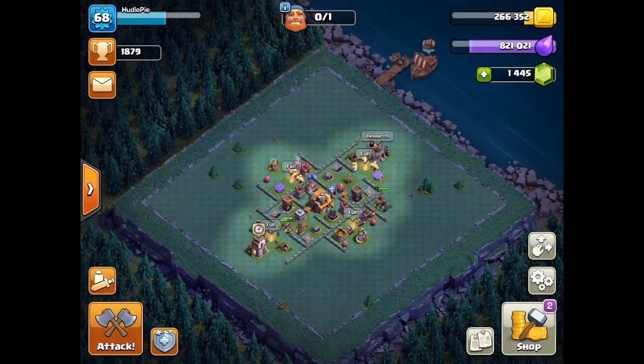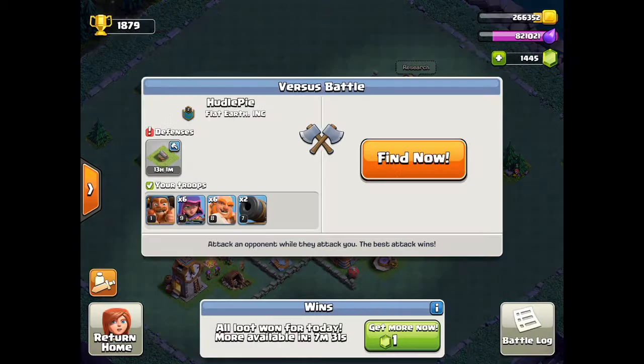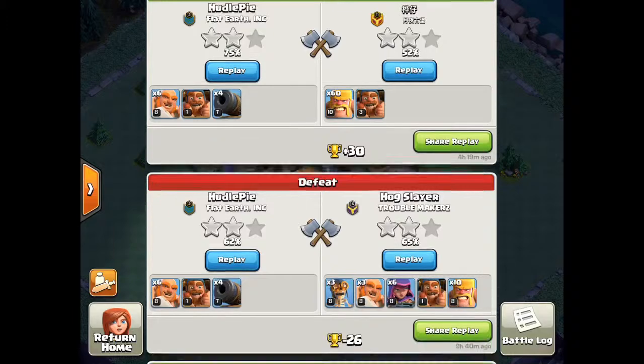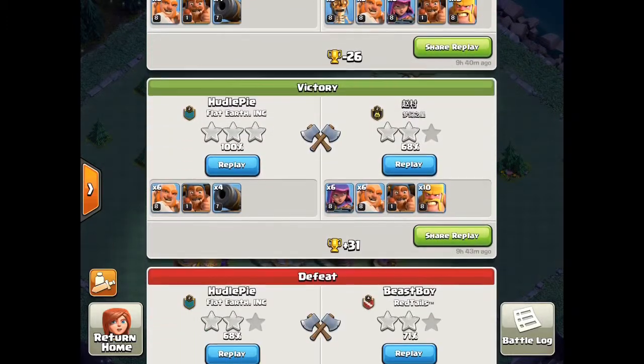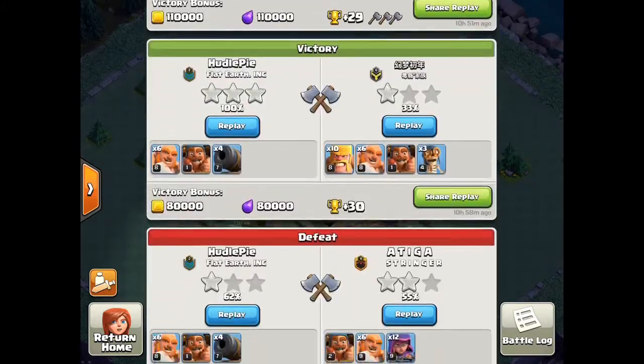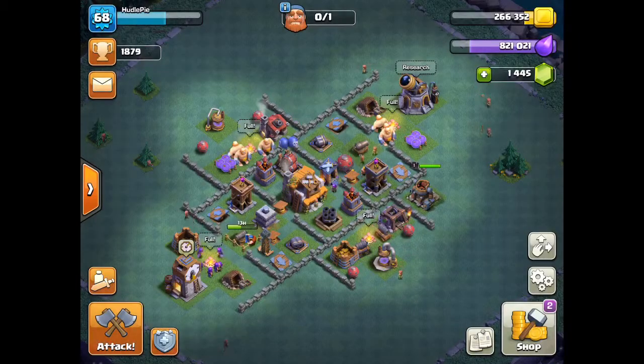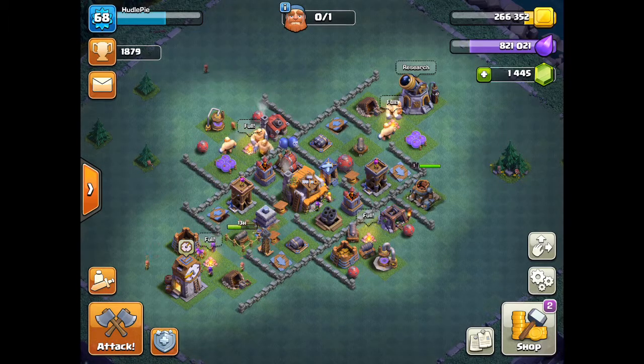I'm going to be showing you a three-star attack. These Builder Base bases technically weren't made to be three-starred — they're spammed with traps, they've got high-level defenses, and a limited amount of troops. But I figured out a way to three-star pretty easily. So ignore the losses — that's one three-star, two three-star, three three-star, and there was a fourth one that got lost, plus quite a lot before that.